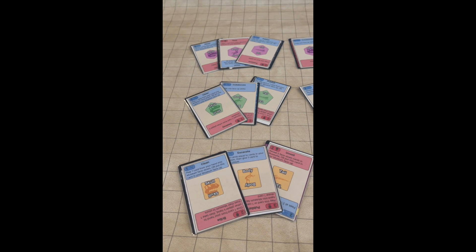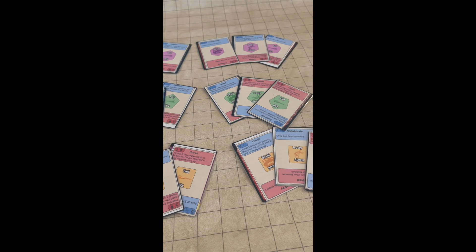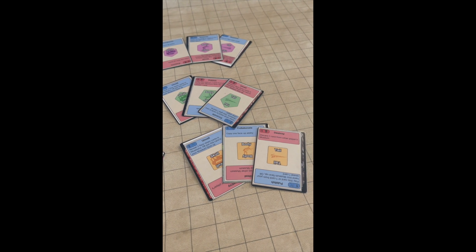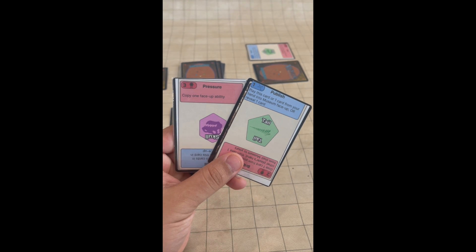There are three colors of dinosaurs, three distinct body parts, and two complete dinosaurs of each color, totaling 18 fossil cards in play. Each card has two of ten different abilities on it, one advancing science and one advancing fame. Each player starts with two cards in hand and has their choice to play either card in either orientation for its ability.